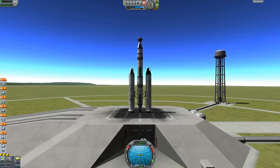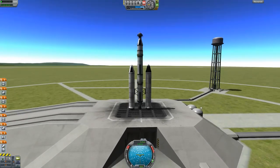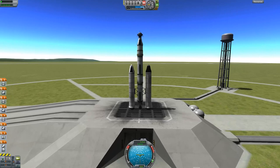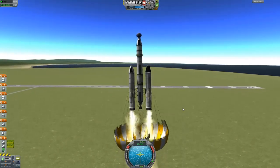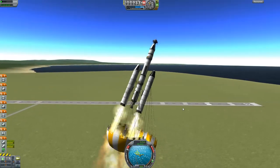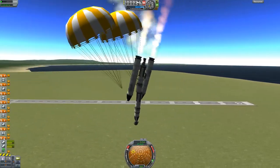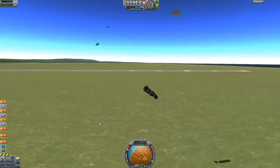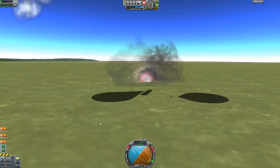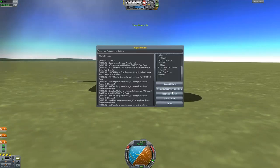Theoretically I'll be able to recover my solid rocket boosters because they have parachutes — but I doubt it. Here we go, power it up, full power, go! Or the parachutes will randomly decide they're gonna go. There's not much I can do about this at this point. Back to the VAB.